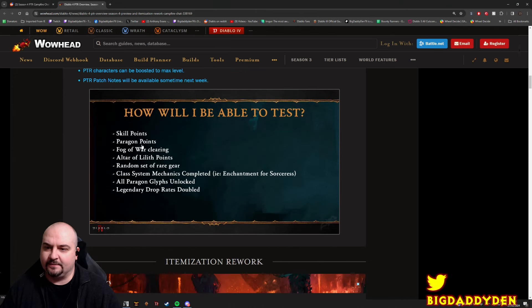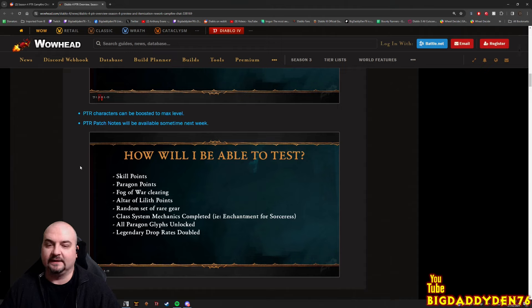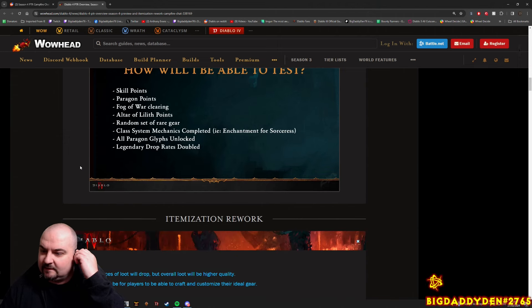You'll be able to test out skill points, paragon points, fog of war clearing, all paragon glyphs unlocked, legendary items, random set gear, class mechanics - basically you just get absolutely everything on the test server. And this does not carry over to the live season, obviously, because it's just for testing purposes.